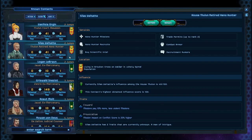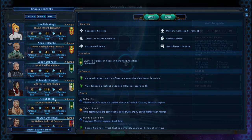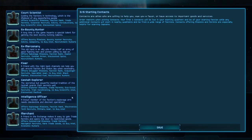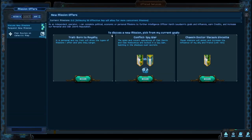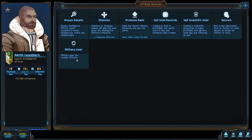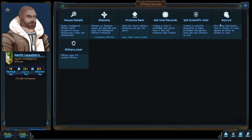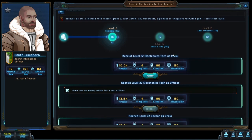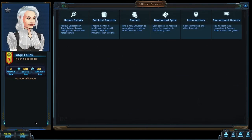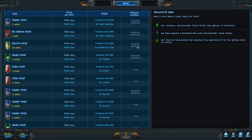Contacts are the lifeblood of Star Traders and one of the main ways to earn credits. You will become acquainted with more contacts as you progress, but in the beginning you'll only have access to the contacts you choose to start with. Contacts provide you with missions, which are one of the primary sources of income — the others being salvage and trading. Additionally, each contact provides several important services that can only be accessed if you have enough reputation with them and if the contact has enough influence with their own faction.